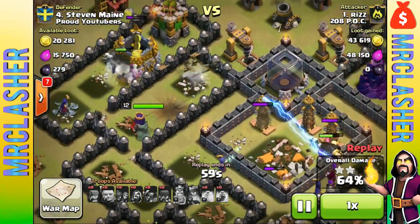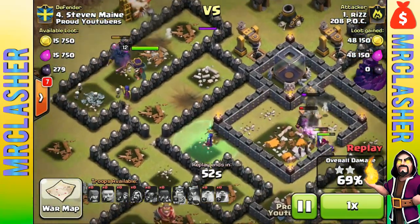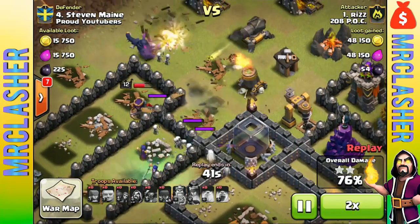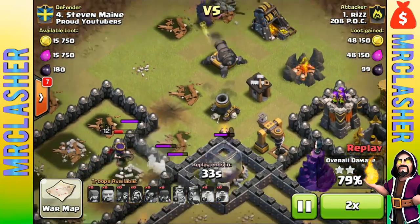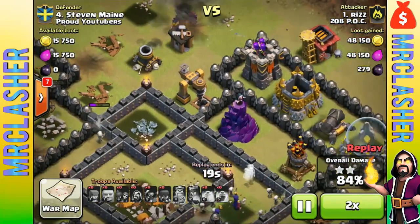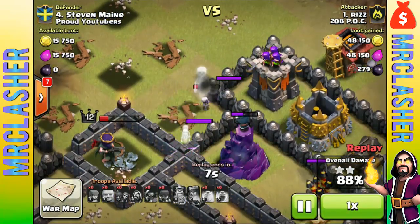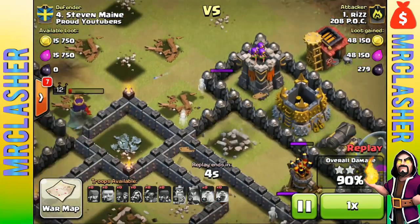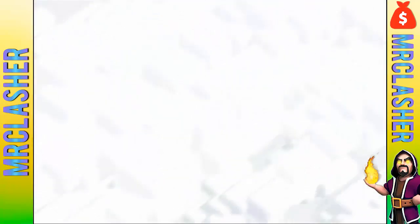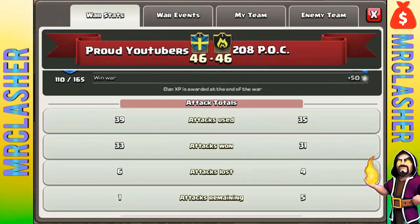At this point I thought we were going to lose the war. He had a queen, a PEKKA, skeletons, another giant, and there were only a couple defenses left. The cannon was doing a lot of damage - it focused on the PEKKA - and honestly if the PEKKA had more life and the queen had her ability, it would have been a three star and we would have lost by one star. Very close raid - unfortunately Riz couldn't get the three star. He didn't get those extra two stars needed, and the war ended 46 to 46 - it was intense. We're going to do a war later this Friday.